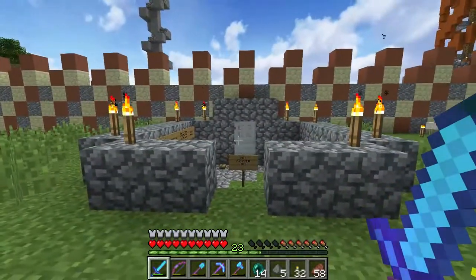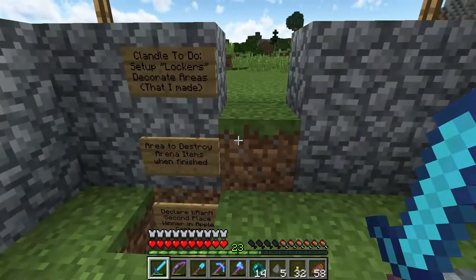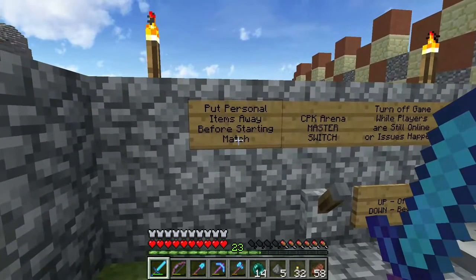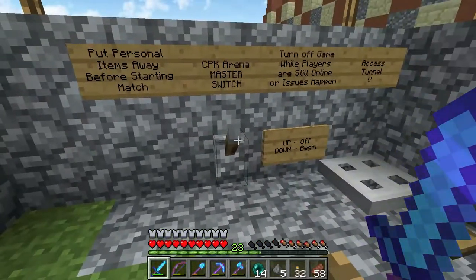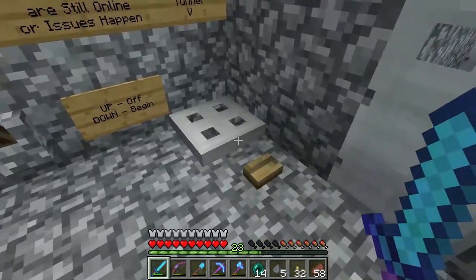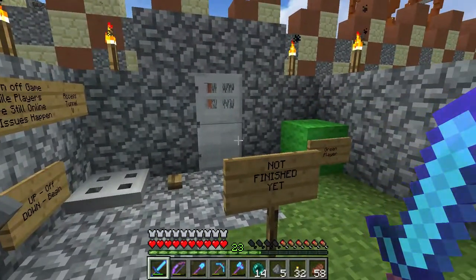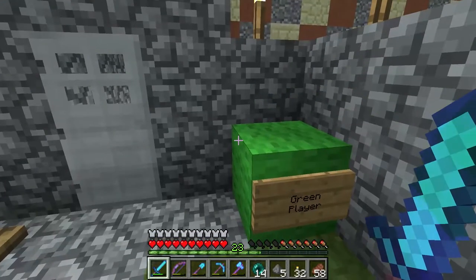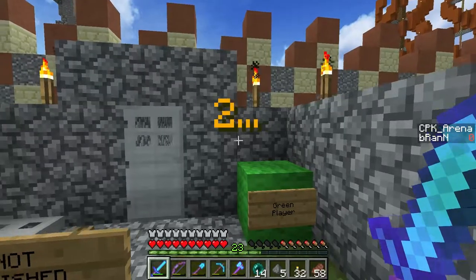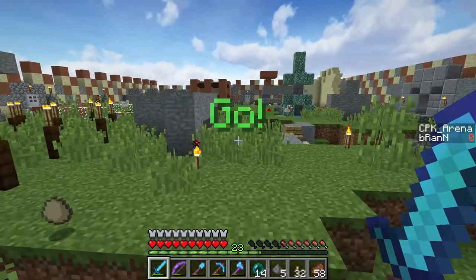Here we are at the not-finished-yet but still cool arena. Here's some to-do things. That's a big to-do list - get your crap together. Put personal items away before starting the match - there's no chest. Up is off, down is begin. This is the tunnel to the redstone. Three, two, one, go - open. And then you run through here and you're in the arena.